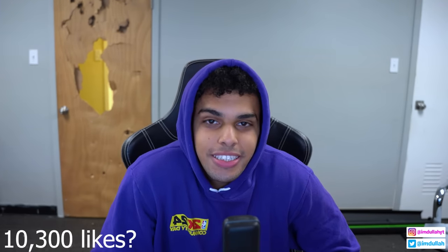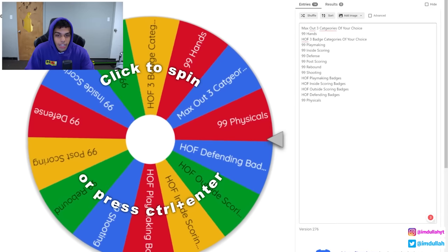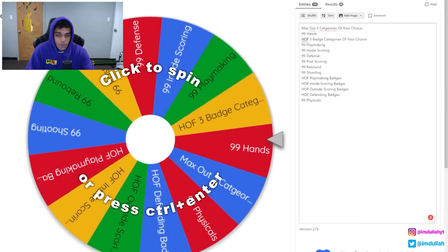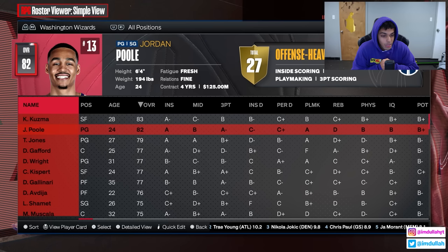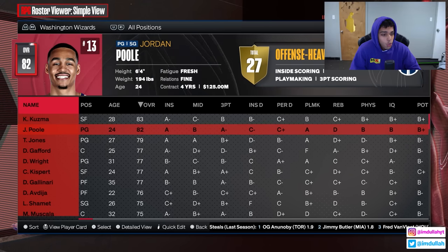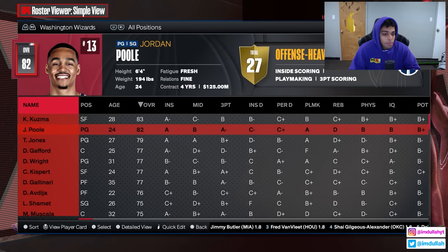Yo, what's good everybody, we are back with another day of doula, another day being charged up. Today we are giving Jordan Poole hall of fame potential in 2K24. We have the infamous wheel that has all the attributes we upgrade every season. We're gonna spin this wheel, and whatever lands on is what we give Jordan Poole for that season, all the way until he reaches maxed out stats.